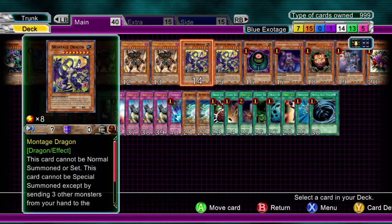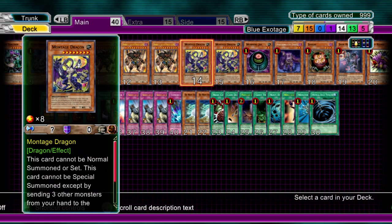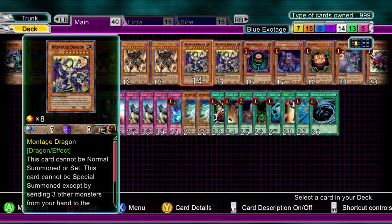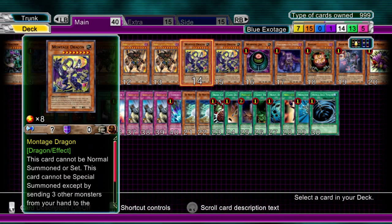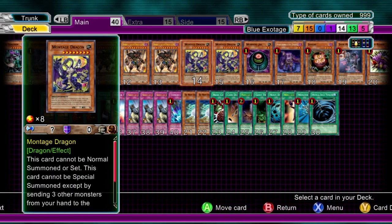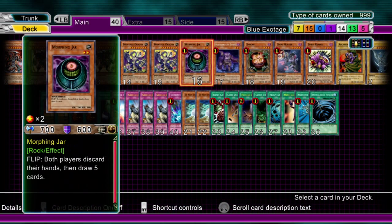Two Montage Dragon. For those of you that don't know, you have to release three monsters from your hand to special summon it, and it gains the amount of stars used times 300 as attack points. And because it's at zero defense, it's not going to get Smashing Ground very often either. Say you release all three Exodius, or even two Exodius and a Blue Eyes - that's over 8000 life point damage, and if you've got a clear field, you're going to destroy the opponent. One turn kill.